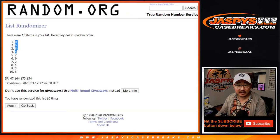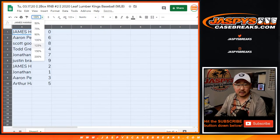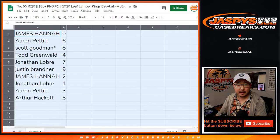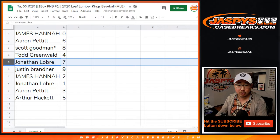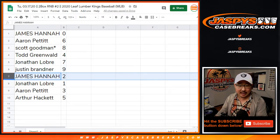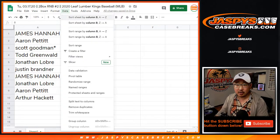After ten times, we've got zero down to five. James Hanna with zero — you get any and all redemptions, including one-of-one redemptions. John, you'll get any live one-of-ones. Aaron Pettit with six, Scott with eight, Todd with four, John with seven, Justin with nine, James with two, Aaron with three, Arthur Hackett with five.